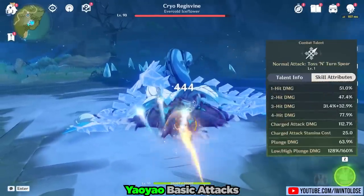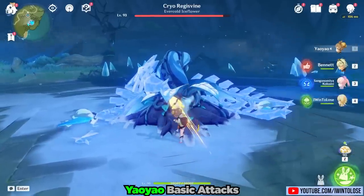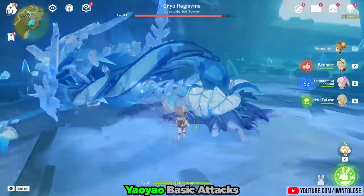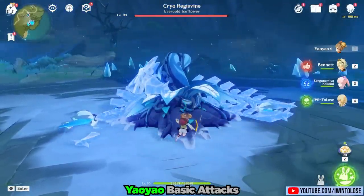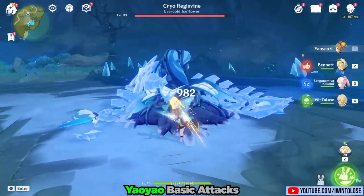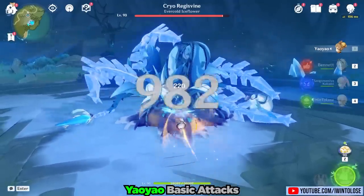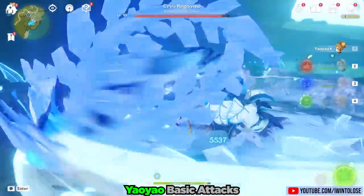Unsurprisingly, Yao Yao's normal attacks — Toss and Turn Spear — aren't very powerful, doing a colossal meta-shattering hundreds of damage. While she's got some cute clumsy animations for her normal attacks, she doesn't have that issue with her charge attacks, and she elegantly spins through the air in an attempt to murder the Regiswine with her Favonius Lance. I don't think any of us were expecting her normal attacks to be good.